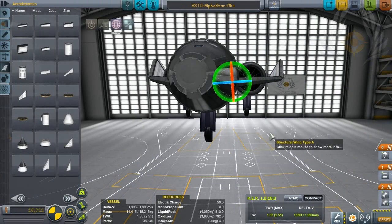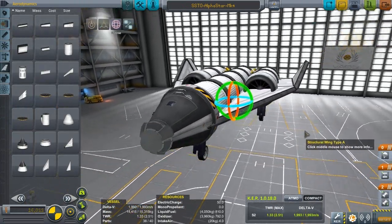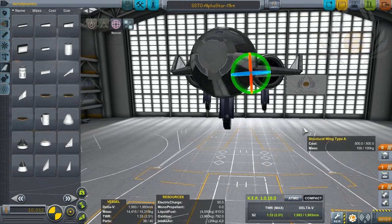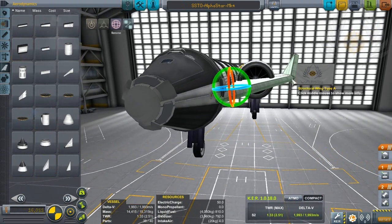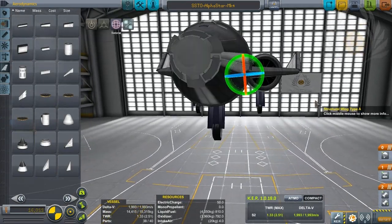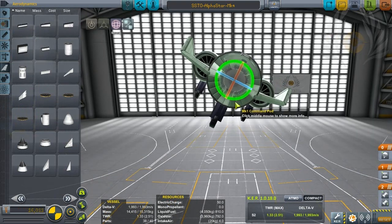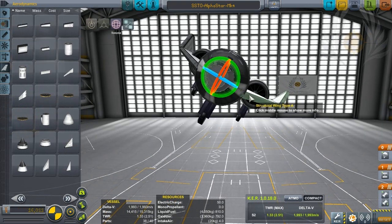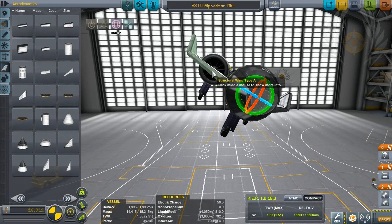One more thing before we wrap up: wing placement — specifically a simple tweak of the wing itself. Grab the wing and lift it ever so slightly upward so it has an angle to it. This is called dihedral, or having a dihedral design on the wings. What this does is: if the craft tilts to one side, the dihedral design means one part of the wing is at a flatter surface angle than the other.